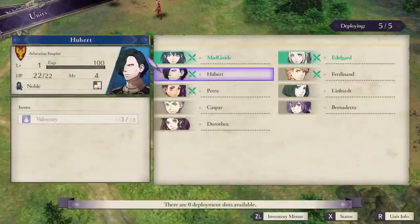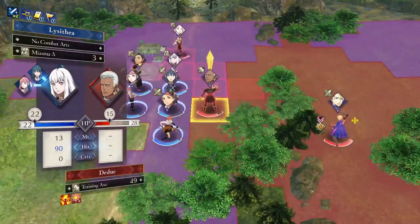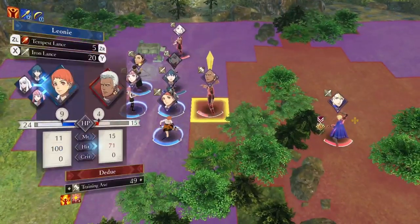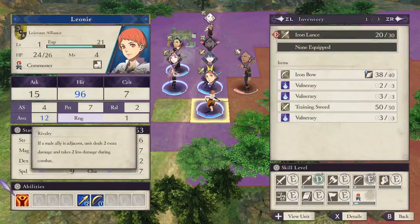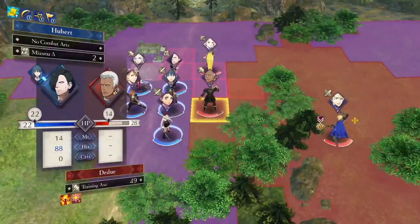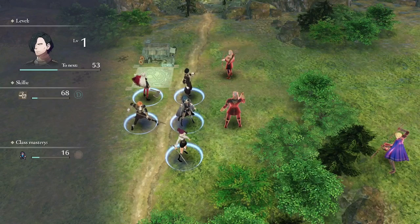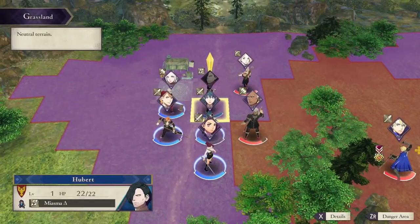First, you want at least one magic user to deal with enemies like Dedue, Dimitri, and Edelgard. Being able to deal reliable chip damage is really useful in the early game of Maddening Mode and throughout the entire game. Be warned though that all magic users have a very limited amount of magic uses at this point because none of them can be in a magic class — they're all nobles or commoners — but they can help you take down those high defense enemies like Dedue.